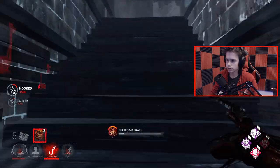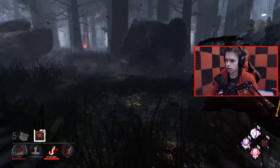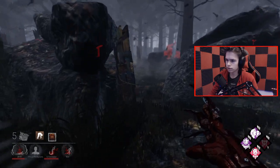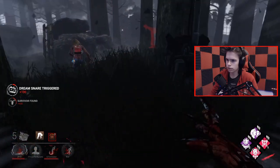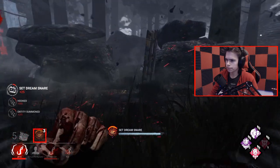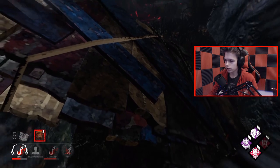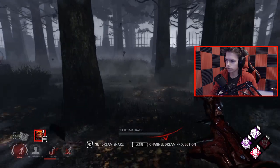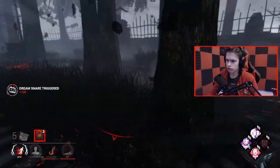If Phil's got DS, I'm just gonna let him use it — let's bait that. I hear Kate. There's a hook right here, you know that, right? Let's make this area a dead zone. I don't really want to chase this person because this is in Devour Hope range. Yeah, case in point — on the totem.